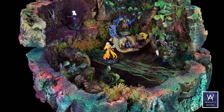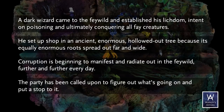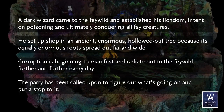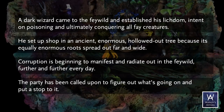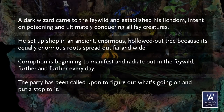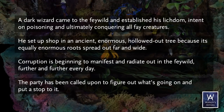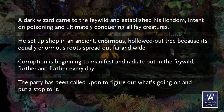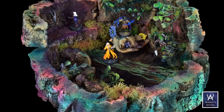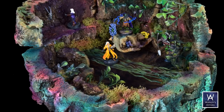I got the third section. Here's the abstract of the scenario: a dark wizard came to the Feywild and established his lichdom, intent on poisoning and ultimately conquering all Fey creatures. He set up shop in an ancient, enormous, hollowed-out tree because its equally enormous roots spread out far and wide. Corruption is beginning to radiate out into the Feywild further every day. The party has been called upon to figure out what's going on and put a stop to it. The portion I got — the third of five encounters — is when the players are inside the hollow tree fairly high up, scaling their way down.